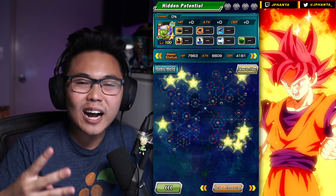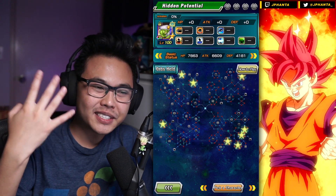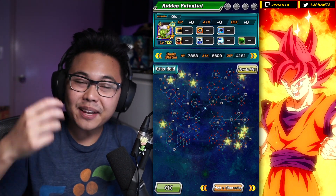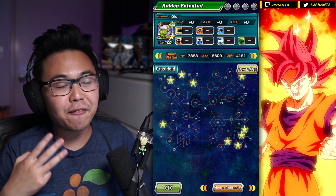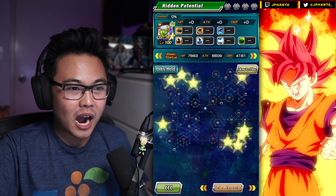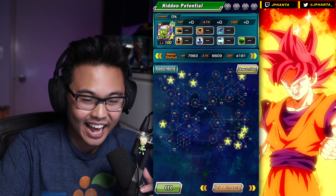Alright, so this is the third last weekly Skittles episode ever to be released — four, technically, because I want to do something special at the very end. But yeah, technically this is our third last unit that we have to 100% that is a completely useless unit, and that unit is the Pikon, which is actually pretty fitting since Pikon finally gets his first category.